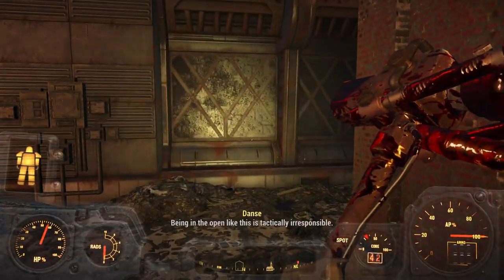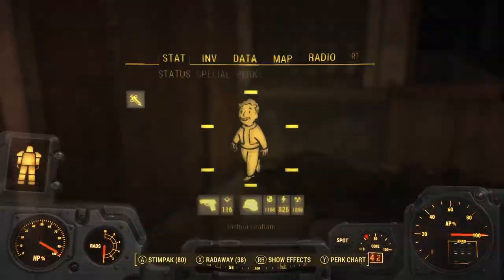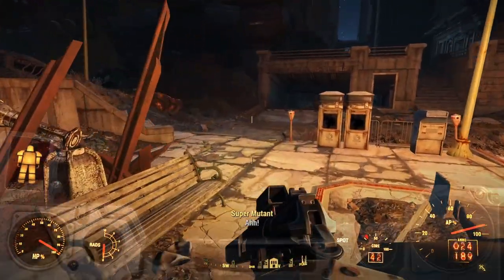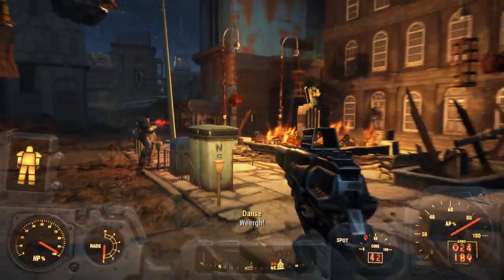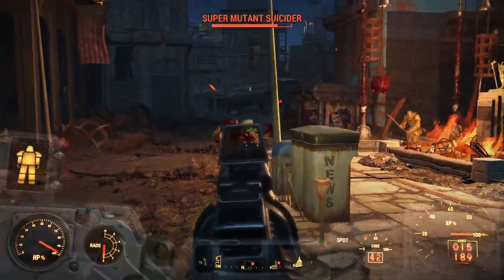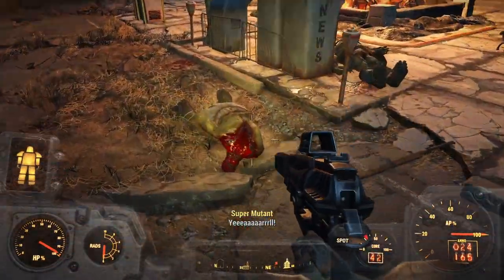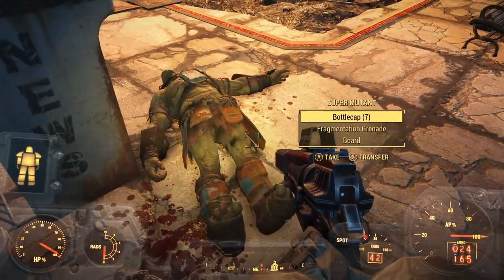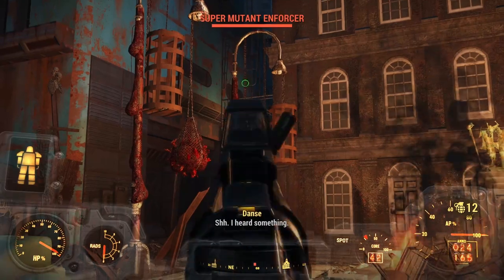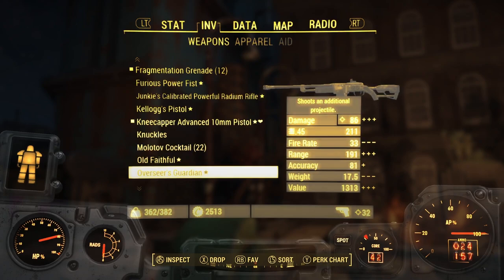I'm not gonna go in the building — being in the open like this is... I knew it. Oh, that is a Suicider! Where is Kneecapper? Get him, Paladin — you got this. That was very close, he got very close to us. That was a scream of absolute sheer terror — I don't know if you heard that.